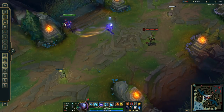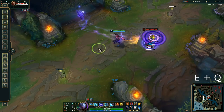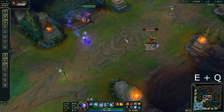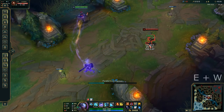Alright guys, let's start the mechanics section — animation cancels first. This is EQ: you click E onto the target, then click Q. But if you click Q right after you click E, you do a nice slide and a clean animation cancel. This is one of the staple Ekko combos.